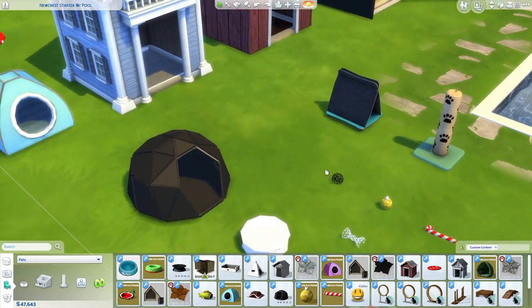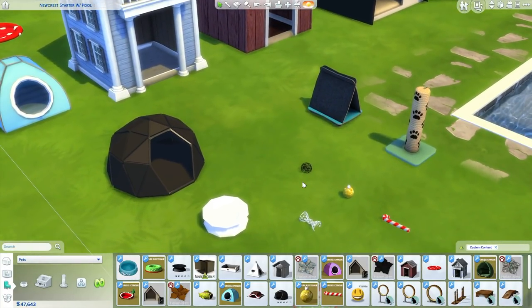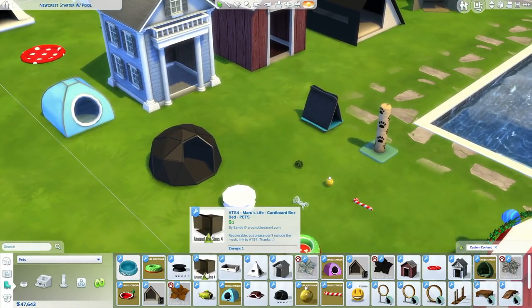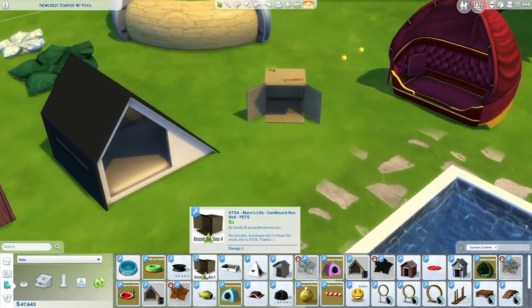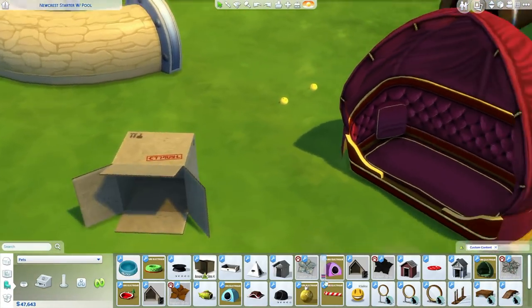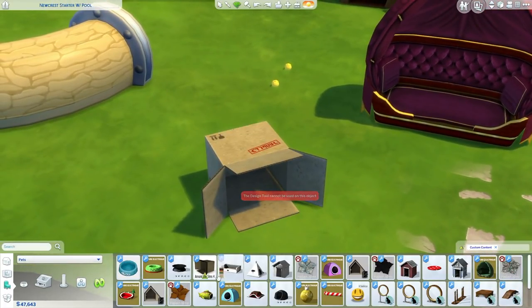It's very, very artistic and modern. So if you have a really modern house in The Sims 4, this is really good for your pets. Then we have this cardboard box. So if you're playing as a really poor household or pretending to play as a homeless pet, you can use this.